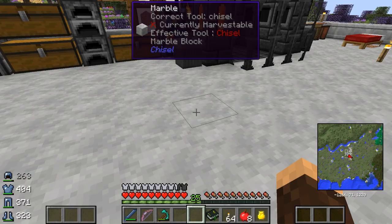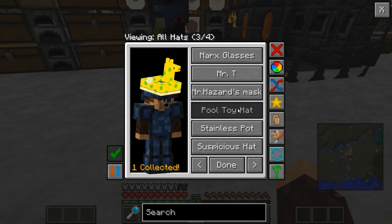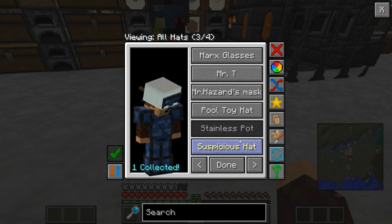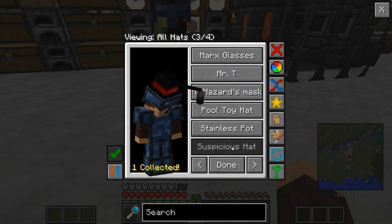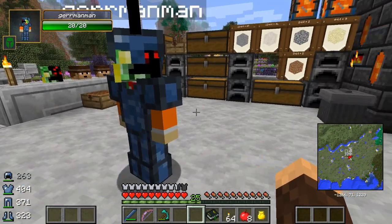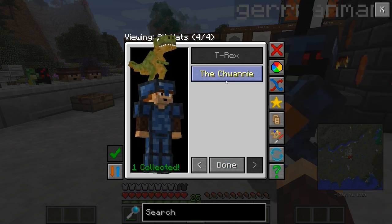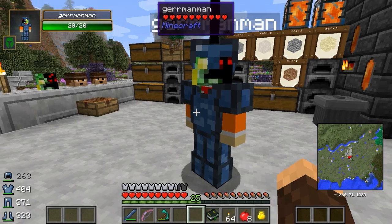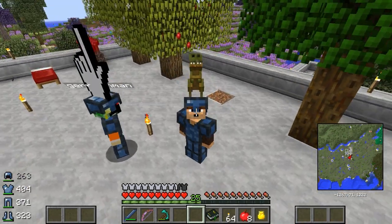I'm going to look at my hats real quick. I got Mr. T, I got the pool toy hat, the stainless pot, and the suspicious hat — yeah, this is what the suspicious hat is, it's got like a microphone sticking out the front of it. And then there's the T-Rex. I personally like the T-Rex, so I'm going to do the T-Rex. Yeah, I'm a T-Rex baby.